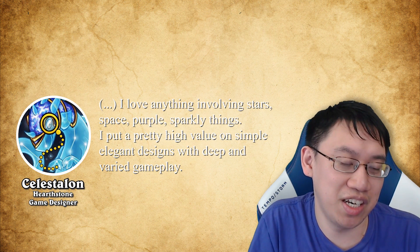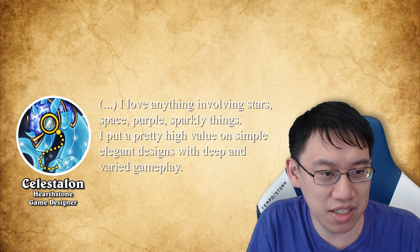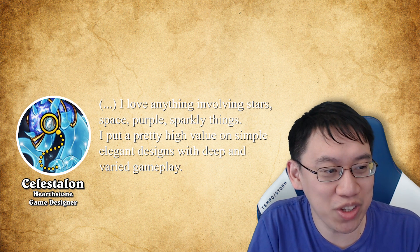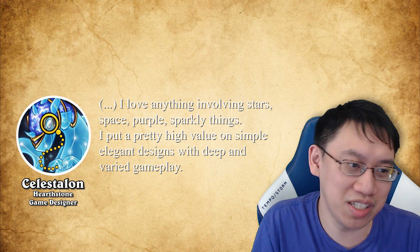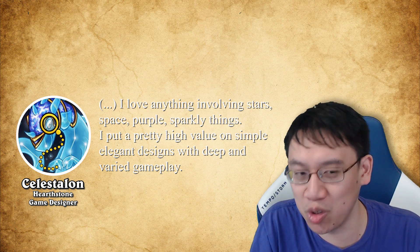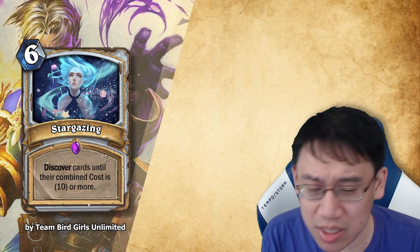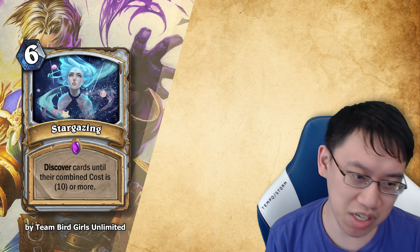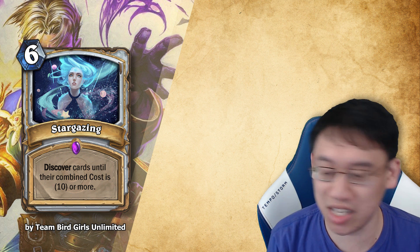One of the design guests is Celestalon, a Hearthstone game designer. Celestalon enjoys anything involving stars, space, sparkly things, and high value on simple, elegant designs with deep and varied gameplay — which is basically how I feel too; it's like the pinnacle of design. Team Bad Girls Unlimited comes up with Stargazing, a Priest 6 mana spell: Discover cards until their combined cost is 10 or more.